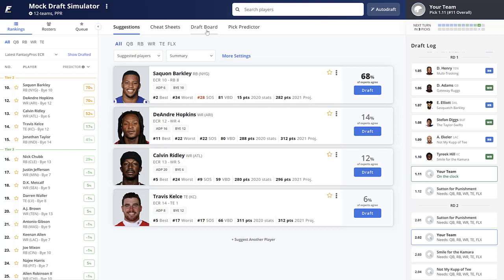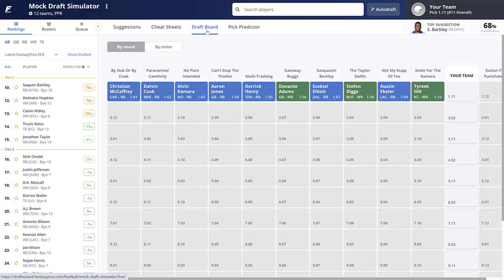Taking a look at the draft board: Christian McCaffrey, Dalvin Cook, Kamara, Aaron Jones, Derrick Henry. I would have Ezekiel Elliott in my top five — especially in full PPR setups, I think you can make a case he has a higher ceiling than Aaron Jones and Derrick Henry. Then Davante Adams is the first wide receiver off the board at 1.06, Stefon Diggs at 1.08, Austin Ekeler at 1.09 — good value. He should be a first-round selection in full PPR, no question. Then Tyreek Hill is the third wide receiver off in the first round.